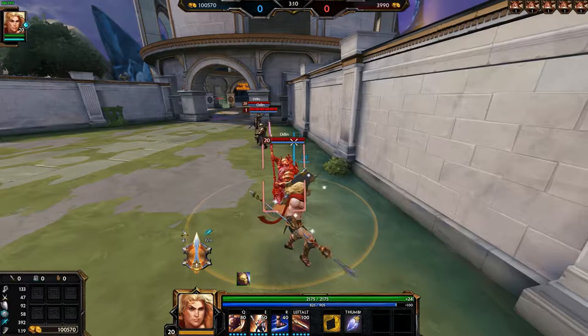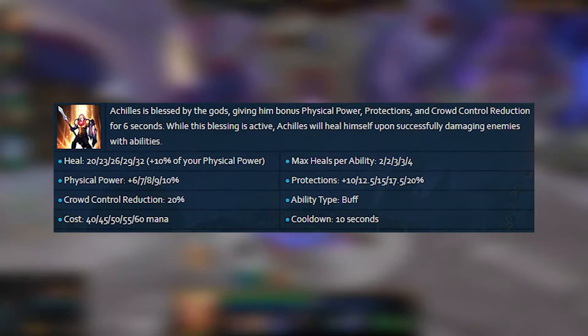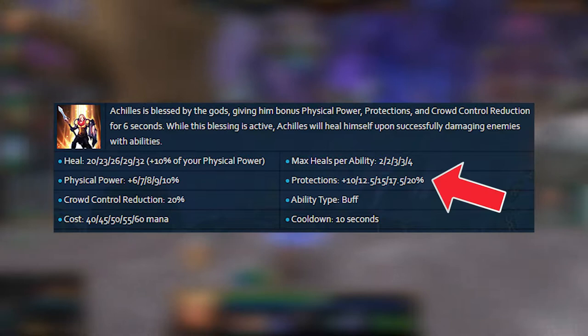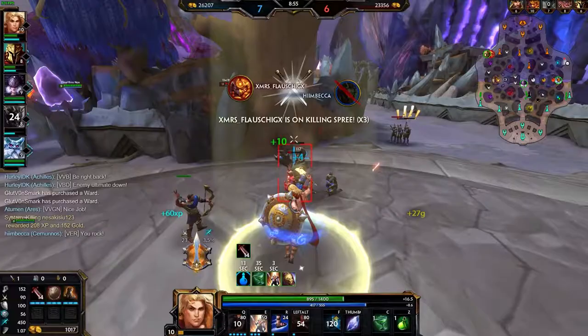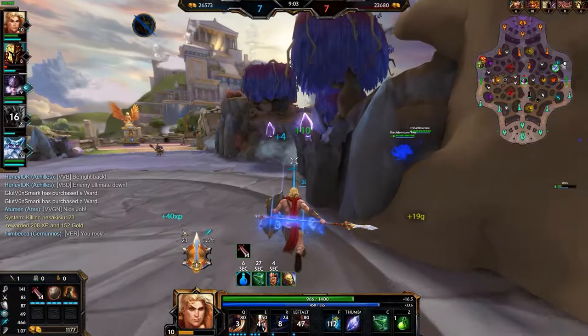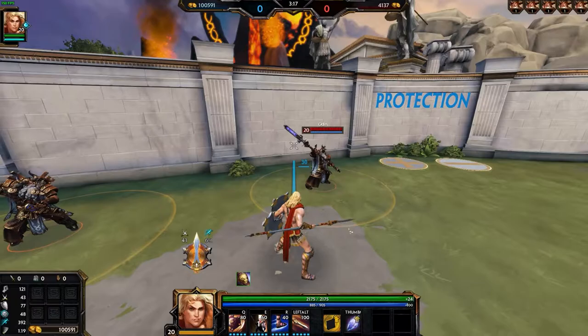Achilles' 2 — the bane of all solo laners and gankers alike. Within the 10-second cooldown, this ability is downright broken when it comes to boxing and survivability. When activated, for 5 seconds, Achilles will be healed for each ability hit on an enemy god, gain up to 10% bonus physical power, 20% bonus protections and 20% flat crowd control reduction. In conjunction with his other abilities, this makes Achilles fairly unkillable post level 4 in lane, barring a 3-man rotation. The sheer number of things this ability does makes it one of the best in the entire game.